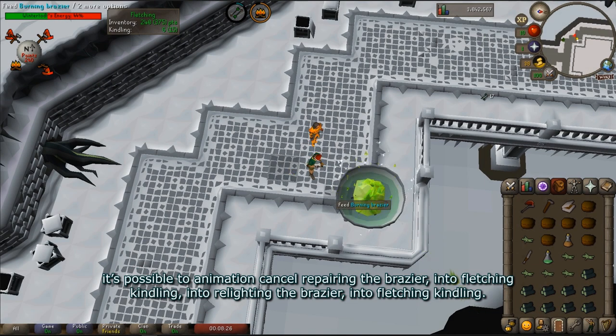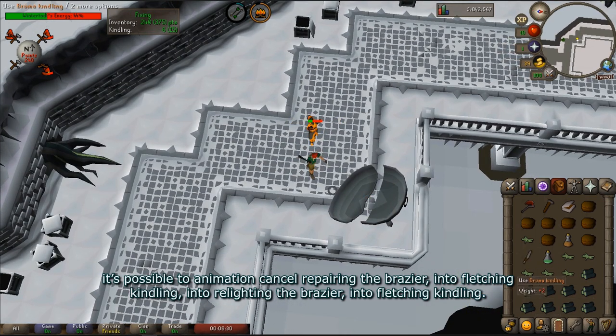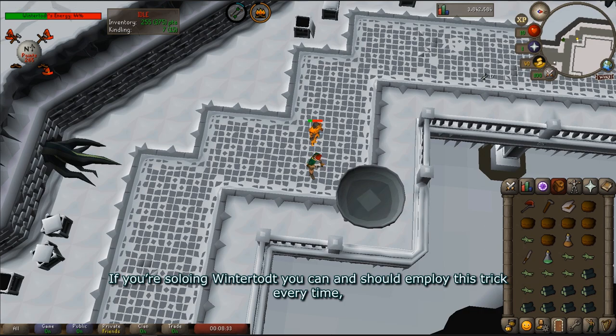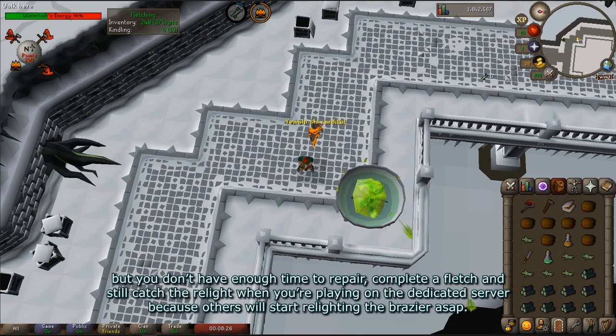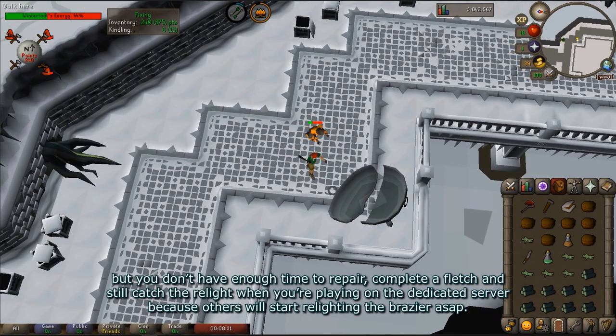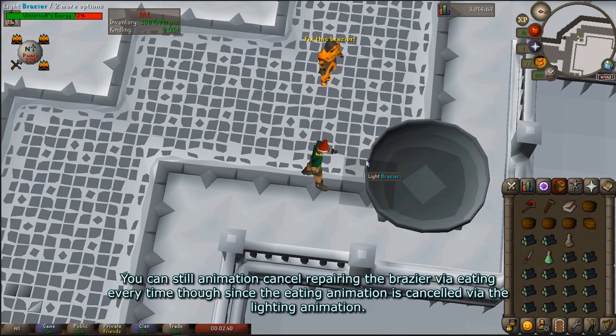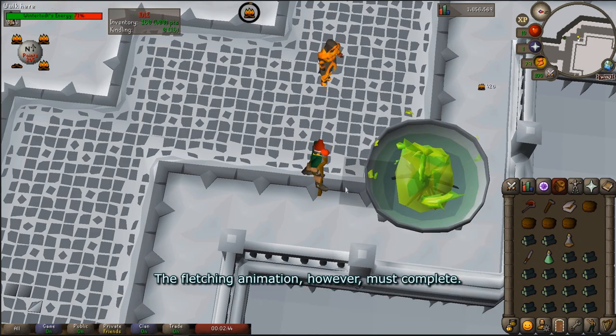It is possible to animation cancel repairing the brazier into fletching kindling, into relighting the brazier, into fletching kindling. If you're soloing Wintertodt, you can and should employ this trick every time, but you don't have enough time to repair, complete a fletch, and still catch the relight when you're playing on the dedicated server, because other people are going to be relighting the brazier as soon as possible. You can still animation cancel repairing the brazier via eating every time though, since the eating animation is cancelled by the lighting animation. The fletching animation, however, must complete.